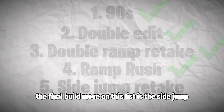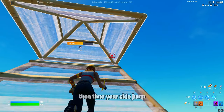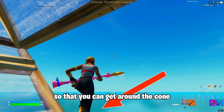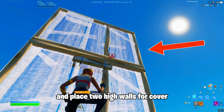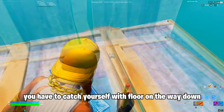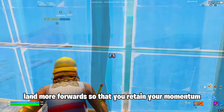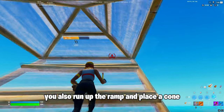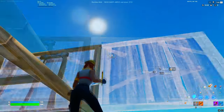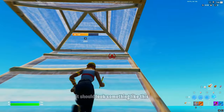The final build move on this list is the side jump high ground retake. There are also a few ways that you can do this one, but they aren't too different. Here are two ways you can do it. For the first way, you have to place a ramp, a cone on top, then time your side jump so that you can get around the cone and be just a little higher than the layer that the cone is on. While you're in the air, you have to quickly look up and place two high walls for cover. After that, you have to catch yourself with a floor on the way down so that you still end up landing on the same layer as the cone. Try to land more forwards so that you retain your momentum, and you can also place a stair behind you for additional cover. The second way is pretty similar. You also run up the ramp and place a cone, but before you side jump, you place two walls like so. Right after that, in one fluid motion, side jump, and this time just focus on landing on the same layer as the cone. It should look something like this.